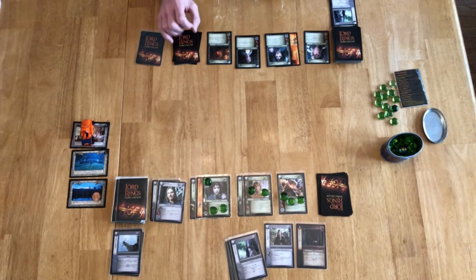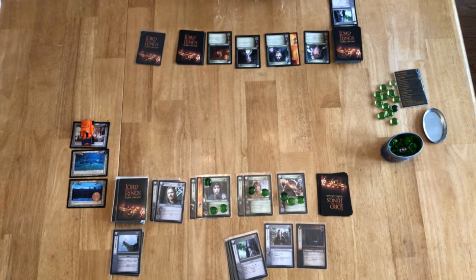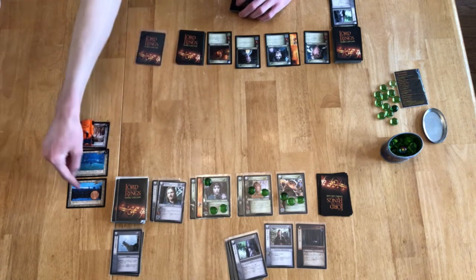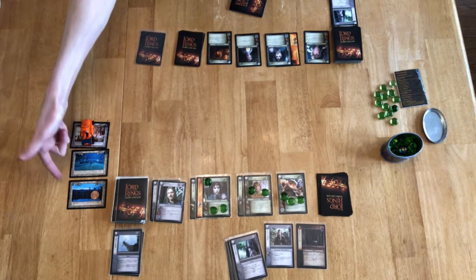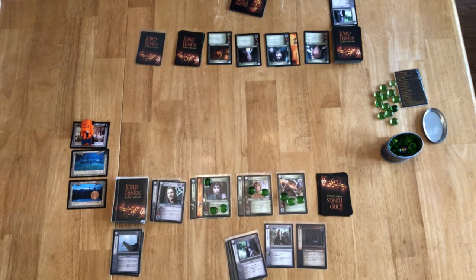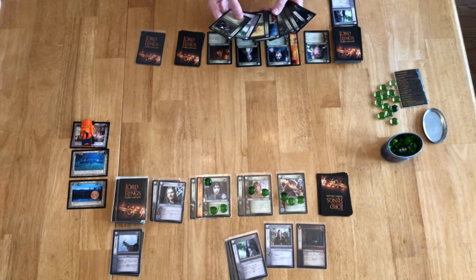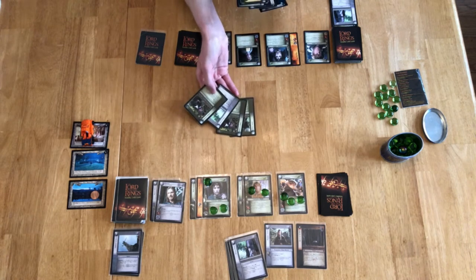Now I am my opponent — like Gollum and Smeagol. It is now this player's Fellowship phase; as a reminder they are at Site 1, so I am now at the Green Dragon Inn as this player. Fellowship actions: this site says exert a hobbit to play Sam from your draw deck — I already have Sam, so that doesn't apply. I may now play cards during the Fellowship phase.